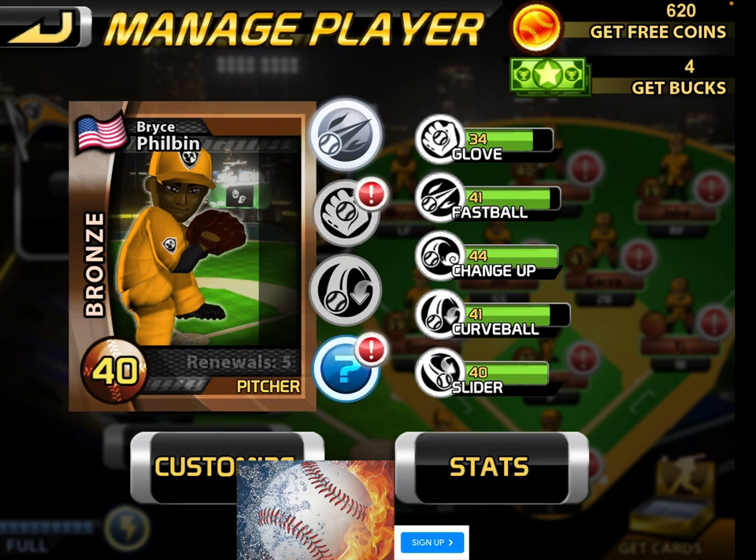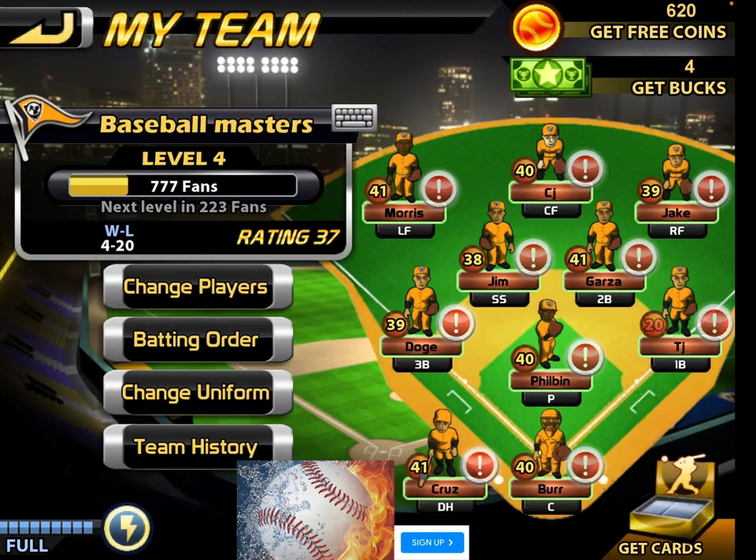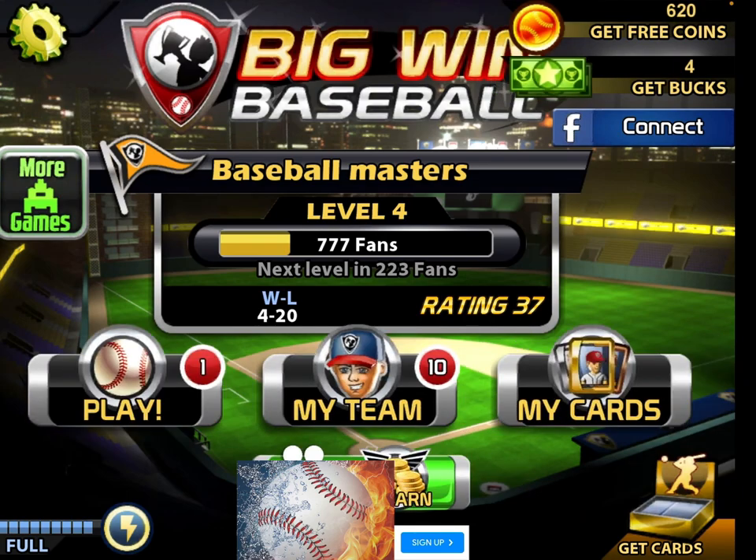Bryce Philbin has a glove of 34, a fastball of 41, a changeup of 44, a curveball of 41, a slider of 40. His stats: 24 games, 4 wins and 20 losses, ERA 7.28, strikeouts 147. He has lots of strikeouts — he's very good at them. Now we'll find the team to play against.